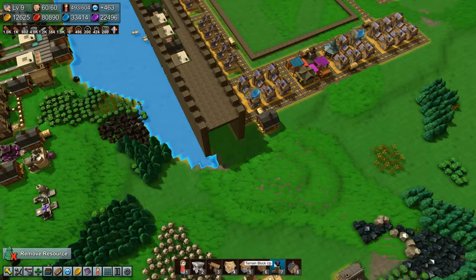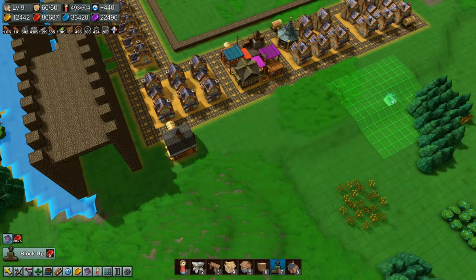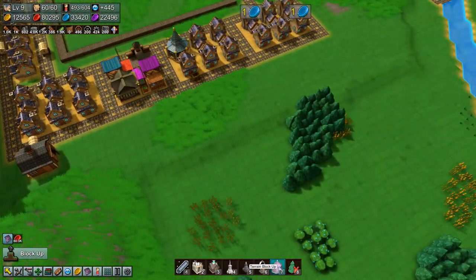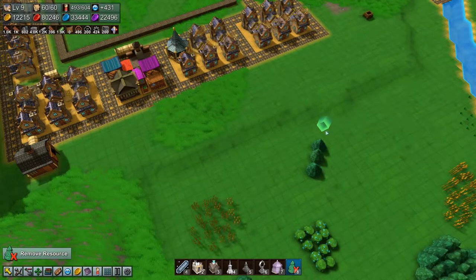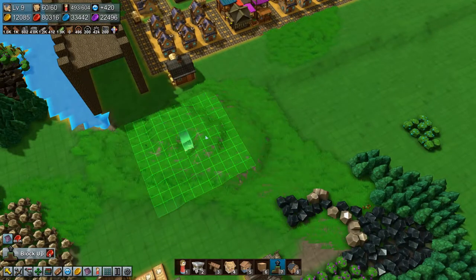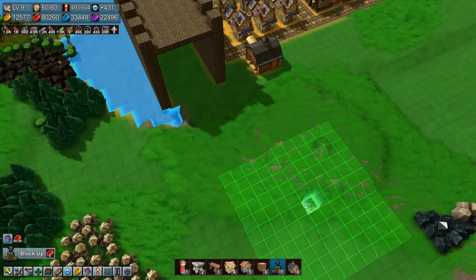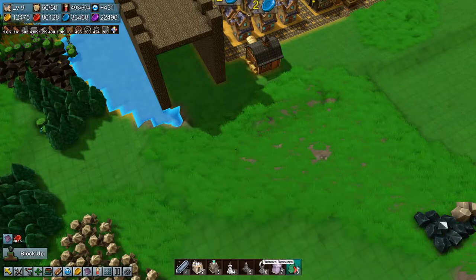We need to lower some terrain and raise it up first in here. Our village height - and we actually need to remove these trees as well, and this grain. Then we can lower some more terrain. Oh there are some resources there that we need to remove as well - let's remove those resources.